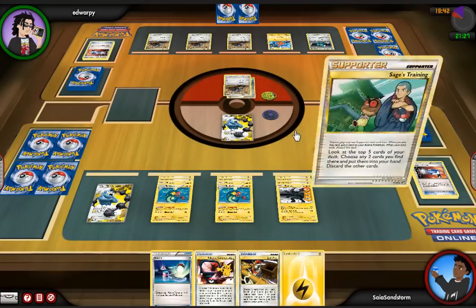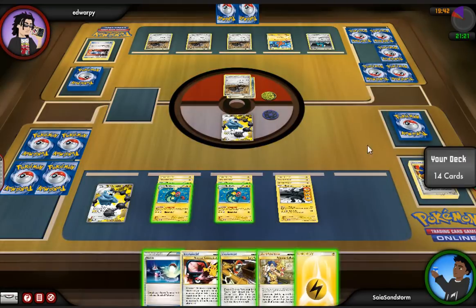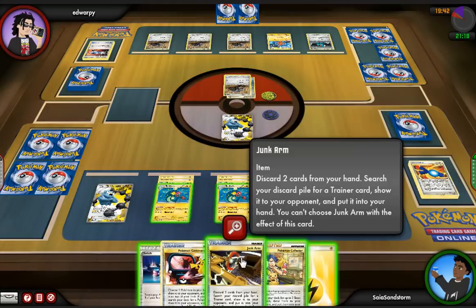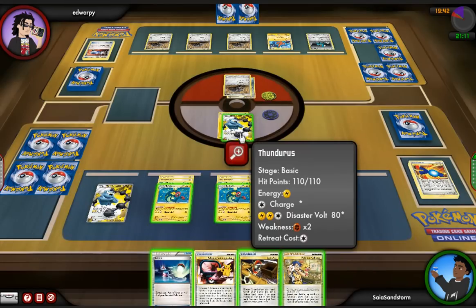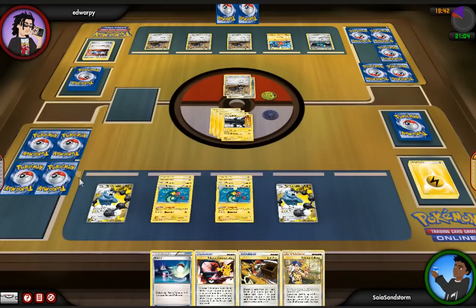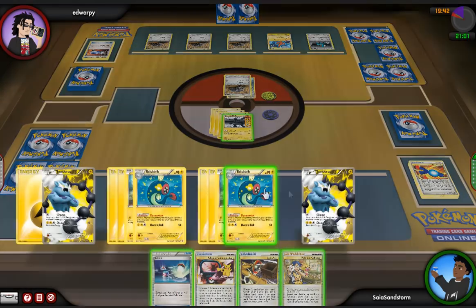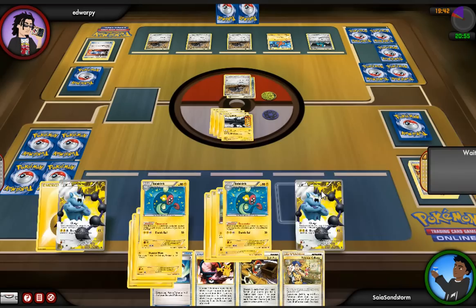I see most people approach this matchup by using Magnezone, and that's why most of them end up losing. They just go straight away with the Magnezone, lost burn, and use up their resources to try and beat Durant, and then they end up losing in the end. But if you just go aggro Zekrom and Thunderous, then assuming you use your resources properly, this should be an easy match for you.